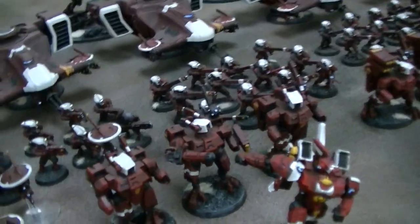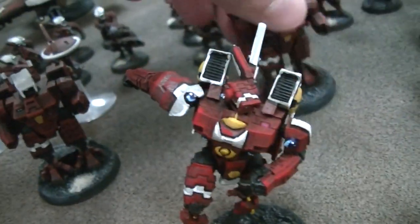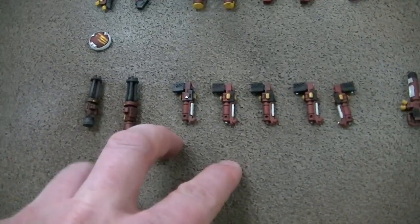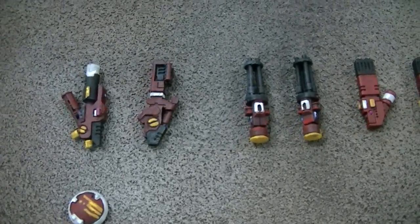Let's go on to the battlesuits. There are two battlesuits with just blank arms on them, and I have plenty of magnetized options for those guys over here. Here they are: two burst cannons, five flamers, an extra plasma, and two fusions. And while I'm over here, these are for the commanders, but those can also go on the regular battlesuits as well — they're just a little bit more detailed.